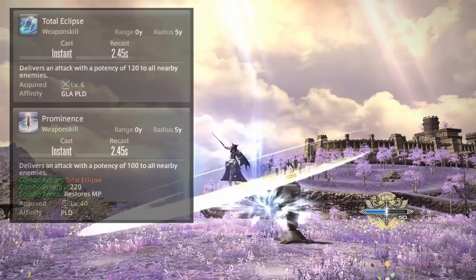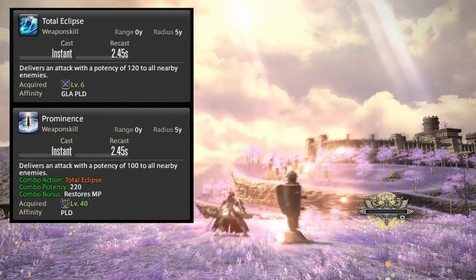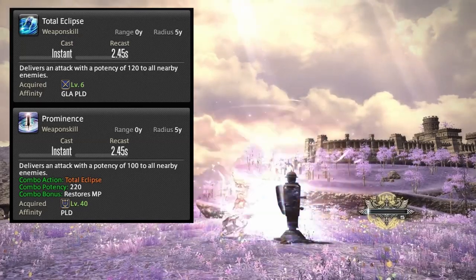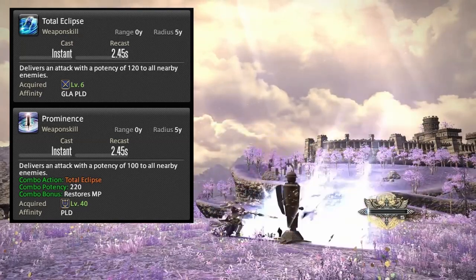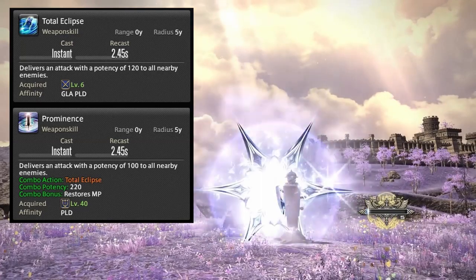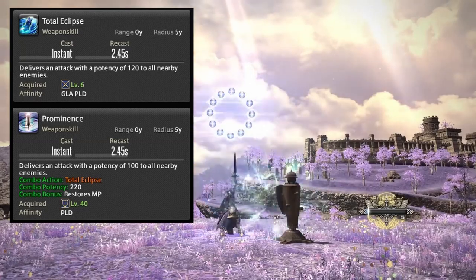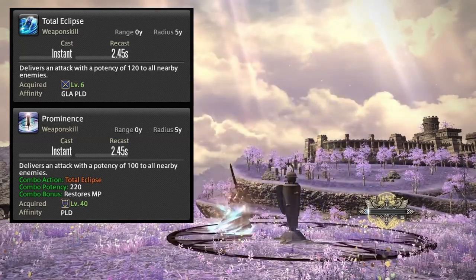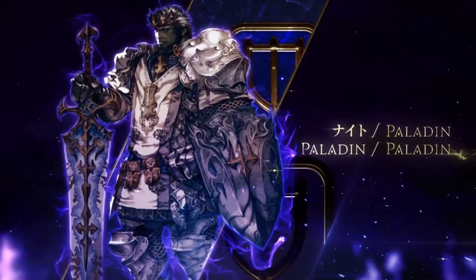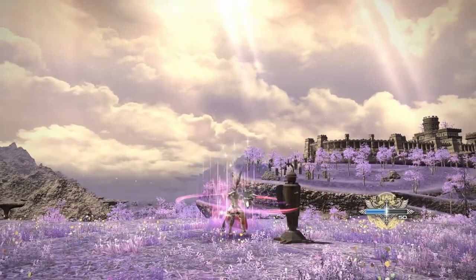Their AoE is mostly intact. They have Circle of Scorn, and their AoE combo is now Total Eclipse into Prominence. Prominence, upon completing the combo, restores MP on hit enemies, which is quite good. So you can start with your Requiescat combo using Holy Circles into Confiteor, then generate that mana back by using the Prominence two-part combo.